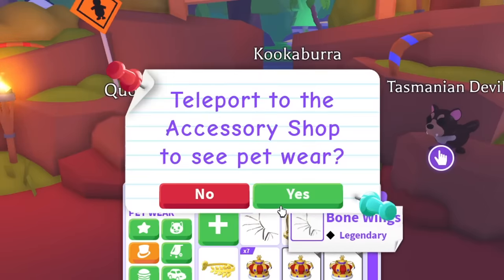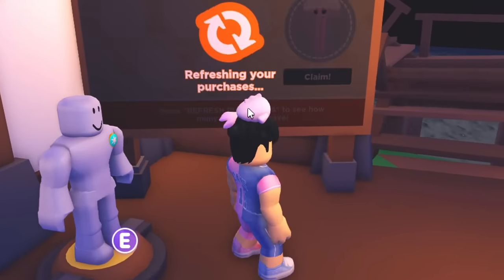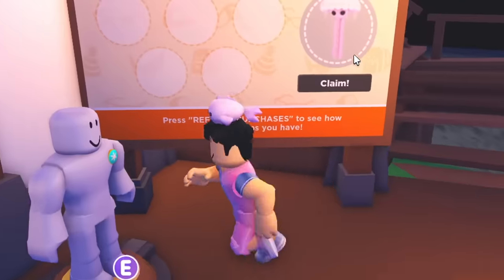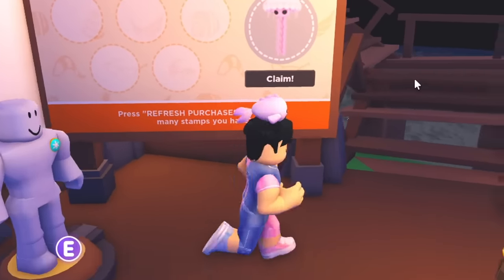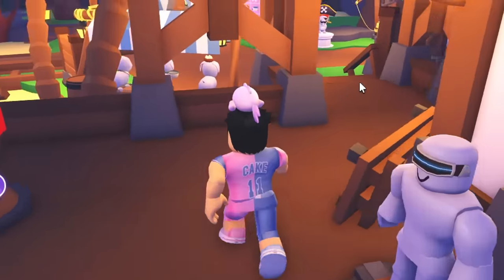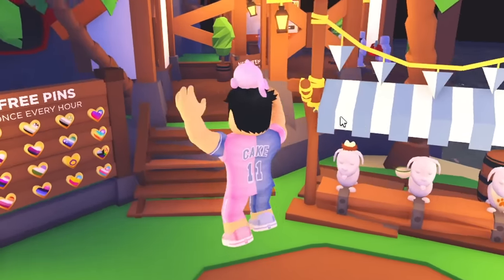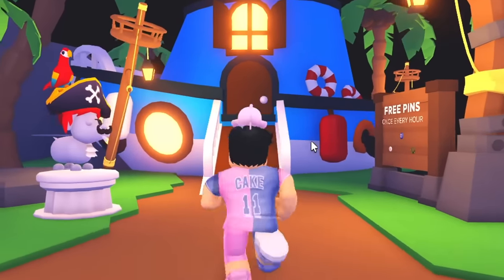There's one other pet you might not know about — you have to head over to the Petware place and down to the UGC area. They switched out the previous pet for a new jellyfish. You have to spend some Robux, and once you buy five of the Robux items you'll get the jellyfish for free — well, technically free. I'm gonna try to get all these mega pets within 24 hours starting now.